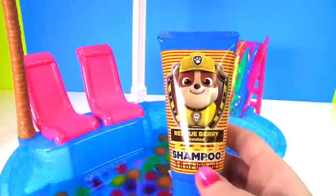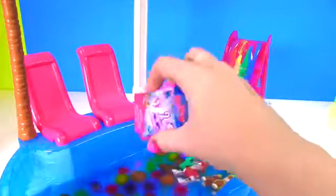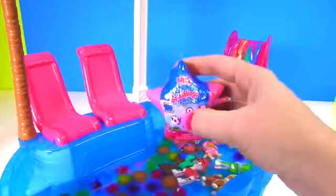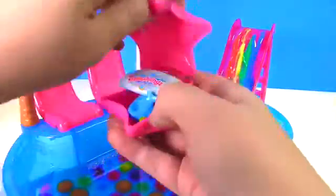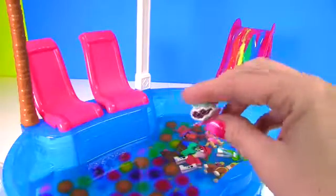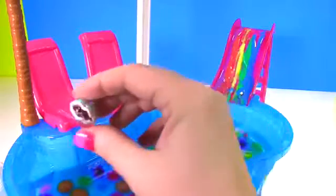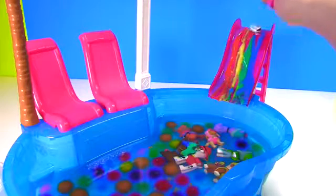All of our pups are covered in paint and they're swimming with the big giant Orbeez! It's time to use our Rubble shampoo to clean them up. Hey, what's that in the pool? It's a toy surprise — it's Splashlings! Let's see which Splashlings we got. There are two of them! Our first one is Little Surfing Sam — I think he wants to go down the sliding board!